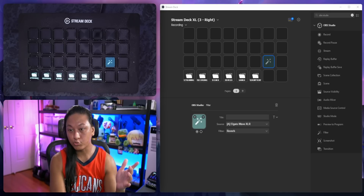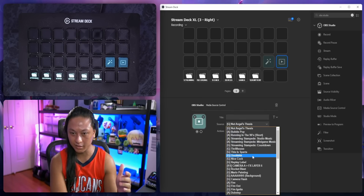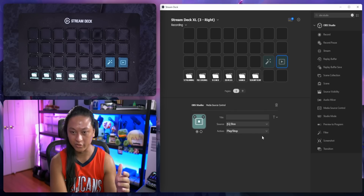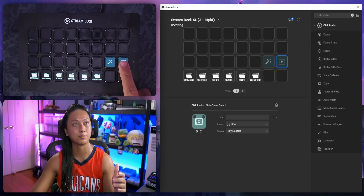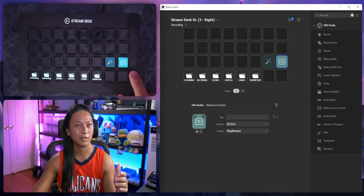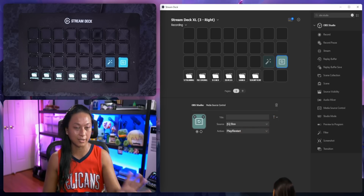You can also control media sources as well. You can drag a media source control and select a source, then set it to play or restart. It's a nice little media source I added to my OBS scenes. So that's really nice to have too.